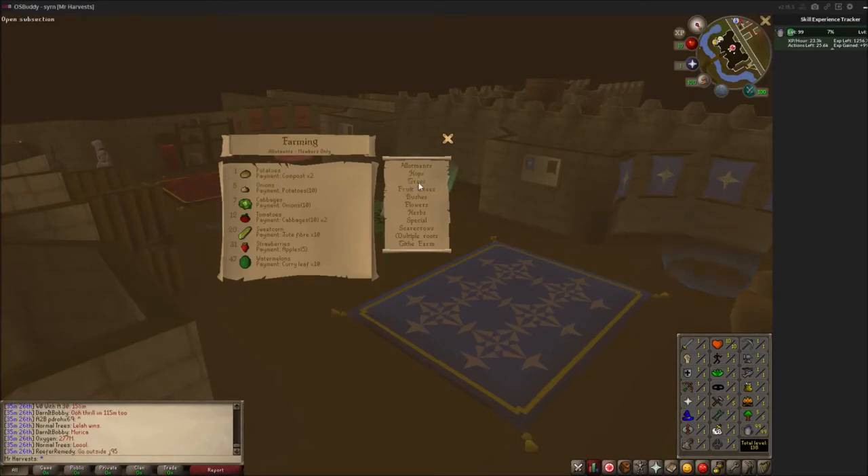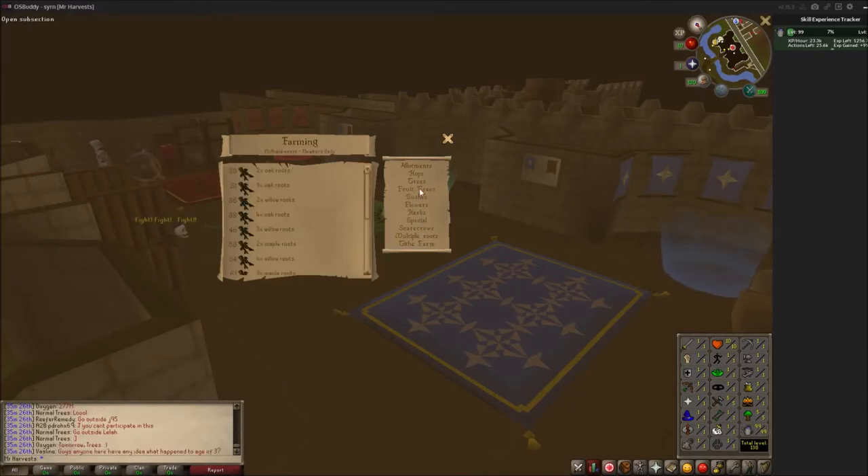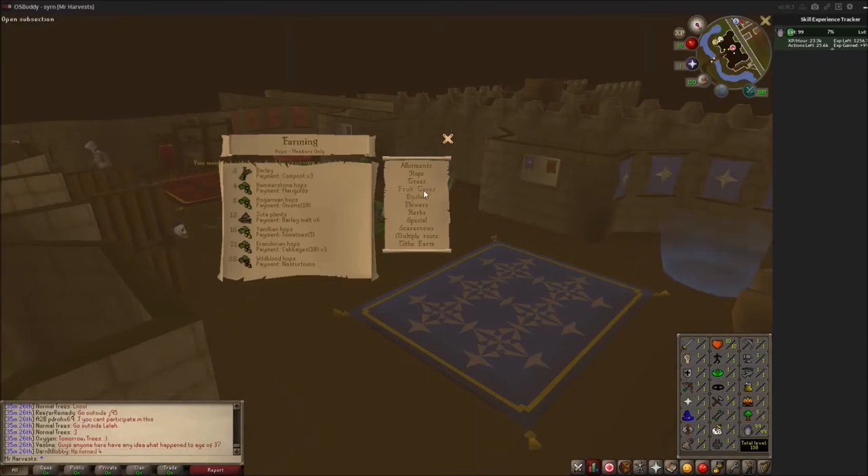I just did potatoes up to level 15. Once you hit 15, start with oak trees and do oaks until apple trees at level 27, then start doing regular trees and fruit trees together. You can also do bushes, hops, and other content for maximum experience if you have Agility to reach all the patches — I suggest doing it all.